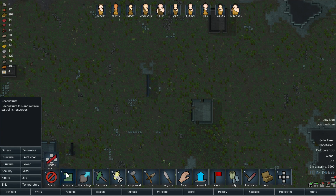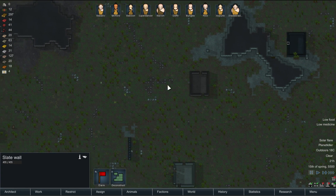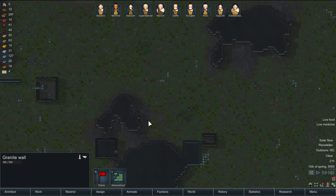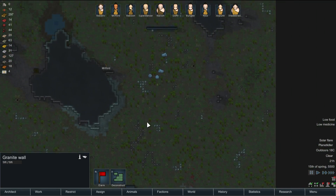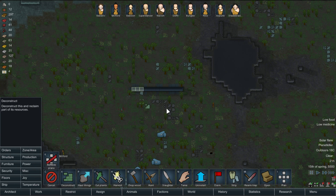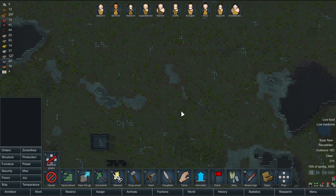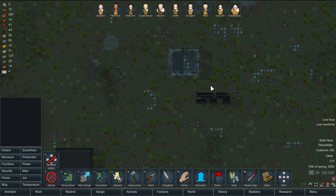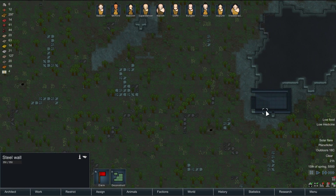Slate — that looks like steel. Is that steel as well? No, that's slate. Granite, granite, granite — the engine dangers are probably steel, but for some reason I don't think we'll touch those. Oh actually, I have a lot of steel in here! Awesome — that's gonna mean that we can get the cooking stoves and research table.